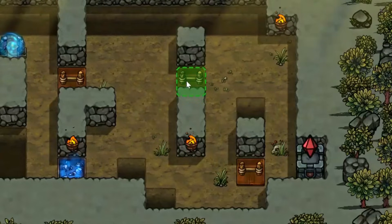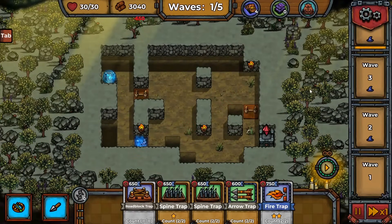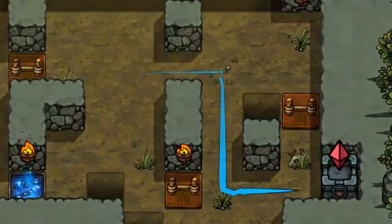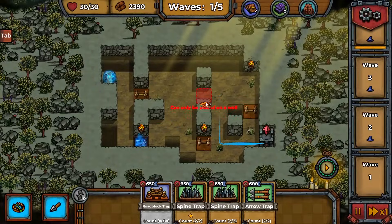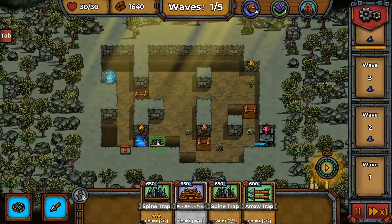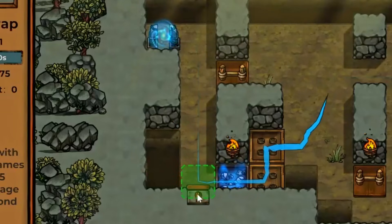That nullifies this roadblock, so let's sell it and put a roadblock here instead — they go down that way, then up and down. We put the fire trap to work cooking them right before they get to the frost trap, and since they'll be moving slow it'll be more efficient for them to walk on these spines. We can also slow them down before the fire trap.